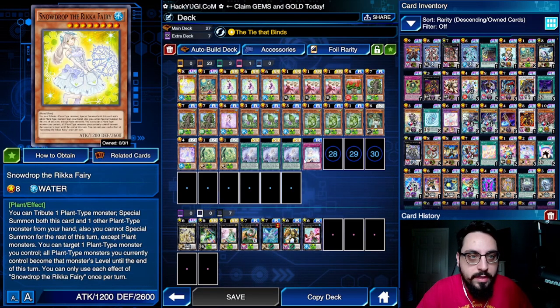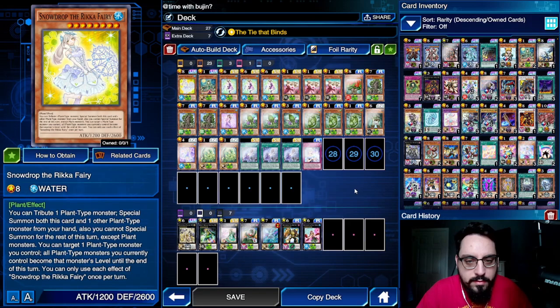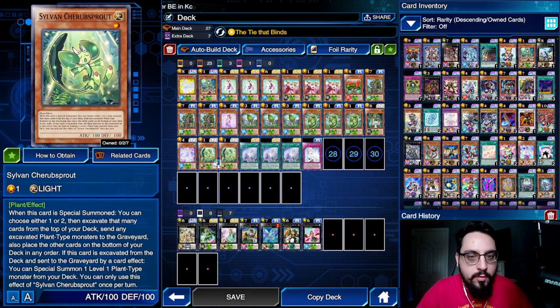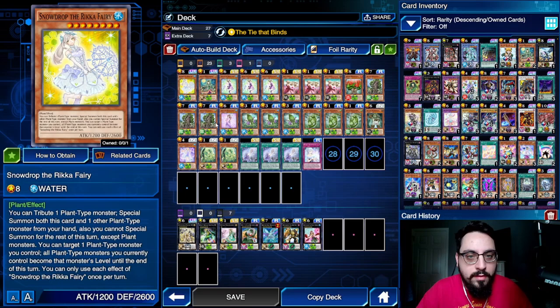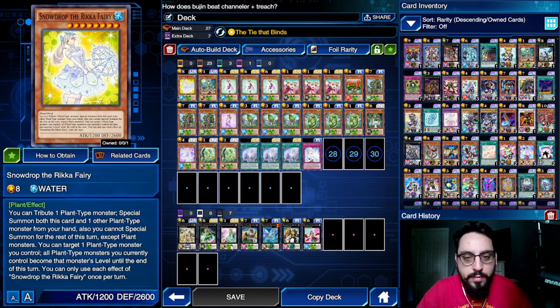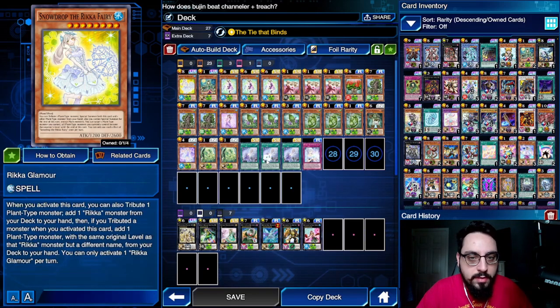With Rose Lover and the Rika stuff, we can make 6s and 8s very easily. Snowdrop will target a plant monster on the field and another plant monster, then you choose one of the levels between what you targeted and it becomes that. So if you have a level 1, you can make her level 1 to match, or if you have a level 6 or 7, you can make yourself 6 or 7 to match. Even though she's level 8, she'll become whatever you need — that's why she's really good.